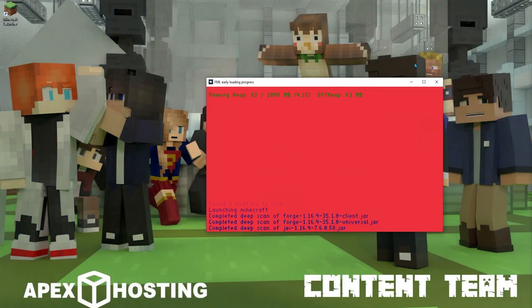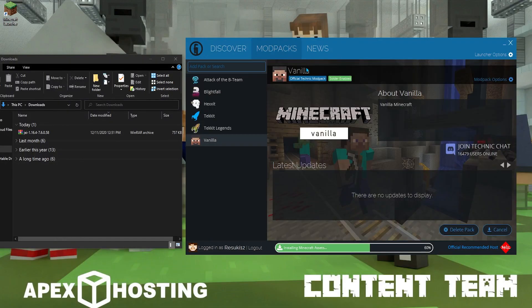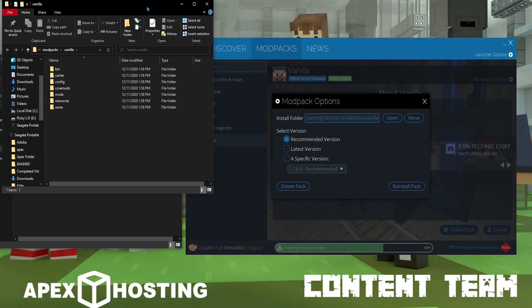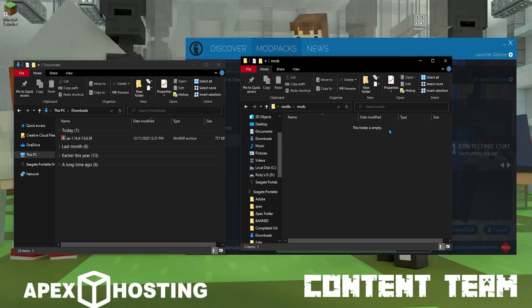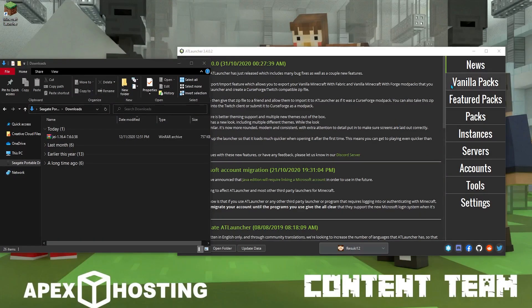Adding JEI to different mod packs isn't too terribly difficult, so we'll go over how to do it from different mod pack launchers. The first one is Technic. In the Mod Packs tab, click on your mod pack, then go to Mod Pack Options in the top-right corner. Press the Open button next to the directory listing. In that folder, head to the mods subfolder, then click and drag JEI into it. That's it for that one.